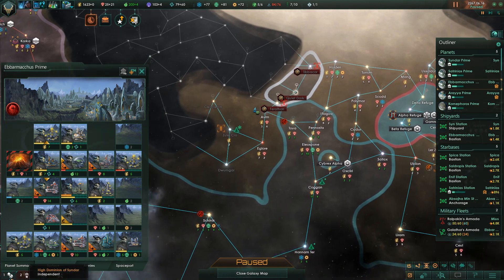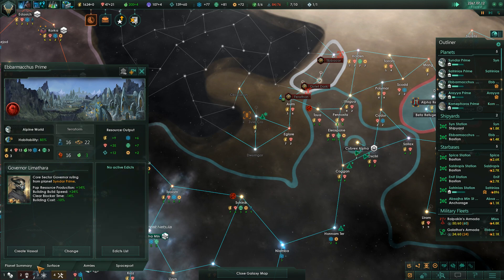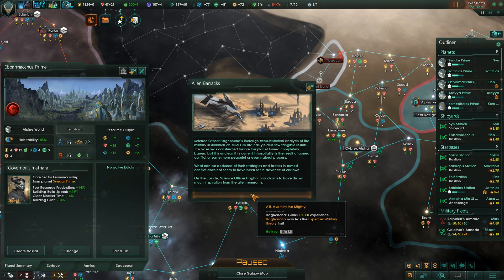The martial law edict affecting Ebermachus Prime has expired - are we back to having some unrest? There's still some unrest but it's not nearly as bad as it was. Special project complete - Hag Honona now has the military theory trait. Science officer Hag Honona's thorough xeno-historical analysis of the military installation on Zule Crow 3A has yielded few tangible results. The base was constructed before the planet turned completely barren, but it is unclear if its current inhospitability is a result of armed conflict or some other peaceful or natural process.